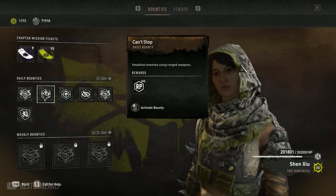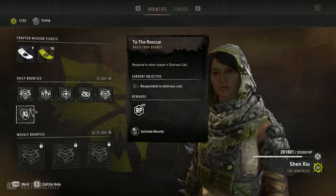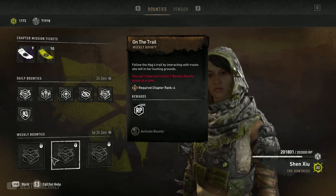Techland has sort of fixed this by changing the XP to 350, which is 50 less than the original. It's a good change and this will do. Also for co-op bounties you actually get 400 XP, and for weekly bounties it's 1000 XP.